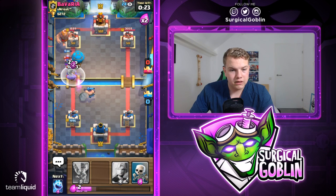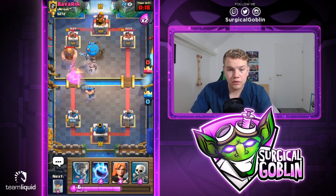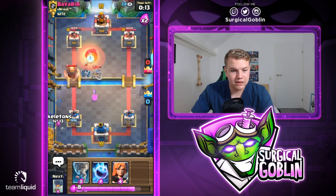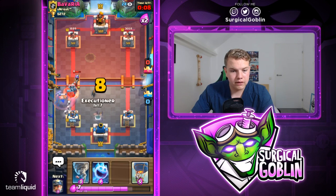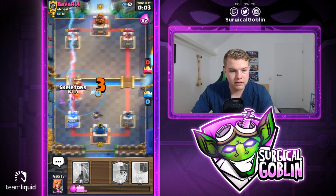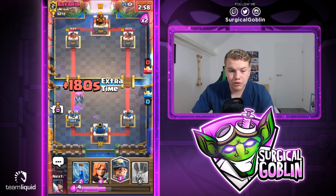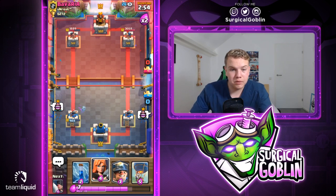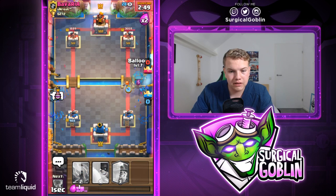Let's go with miner towards his musketeer to try and take it down. He goes with his giant in the back — he still needs to respond to the balloon. He goes with megamine and tombstone, so he's able to counter our balloon really well. Unfortunately we need to watch out because he has a really good push coming. Let's go with valkyrie, executioner, tornado, and ice spirit. He'll probably go with lightning — looks like he goes with skeletons. Mega minion gets one hit, brings the tower to 988 HP.